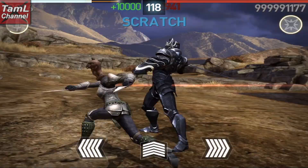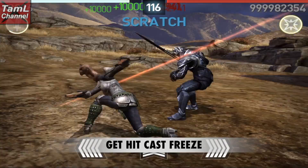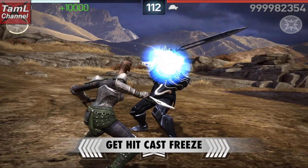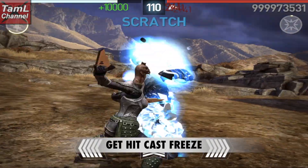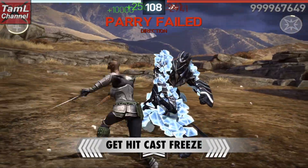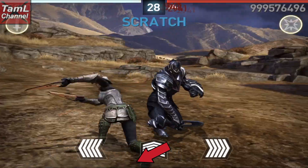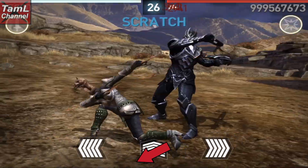With this build I got hit and then cast Freeze to slow the Titan down more, so that I could get more scratches between his hits. Then I scratch really fast across that centre dodge arrow, diagonally down left, as I'm showing there.